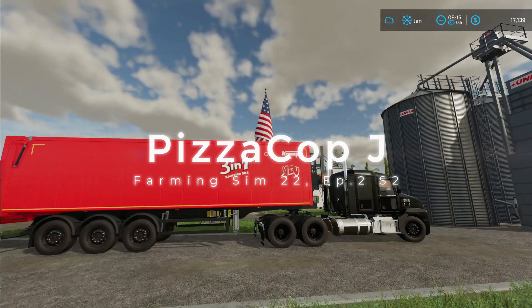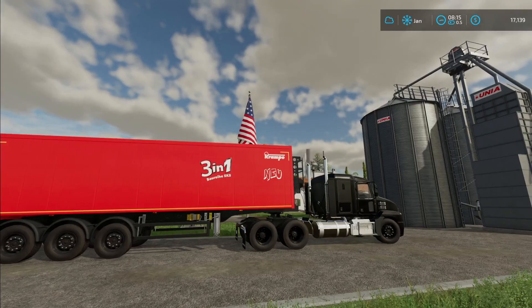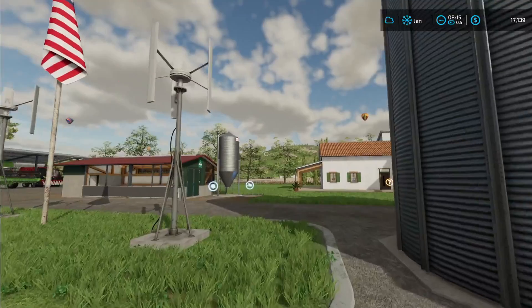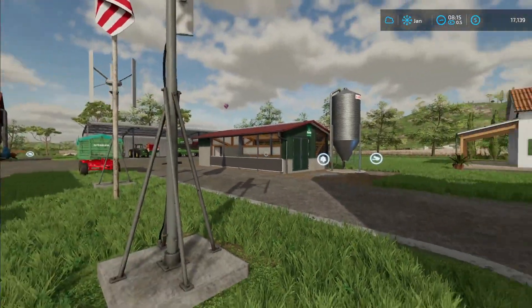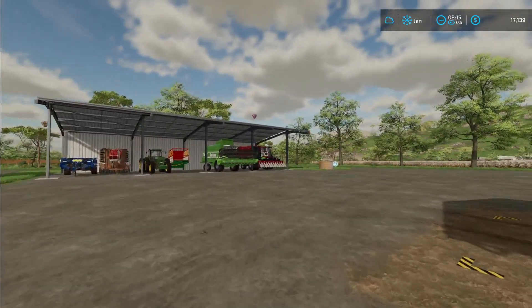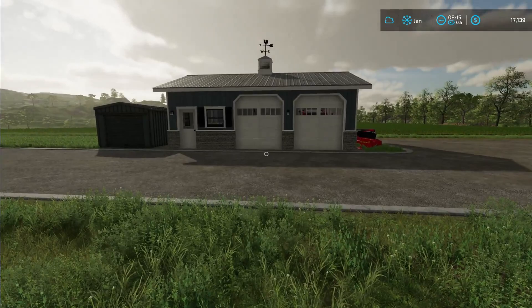Alright guys, welcome back to episode 2 of season 2, Farm 22 — a lot of twos. Last episode we finished everything; we actually have crops that are done over there. We got chickens and stuff, started getting some John Deere in here, we ended up leasing a cotton machine, and while you've been gone, I did this.